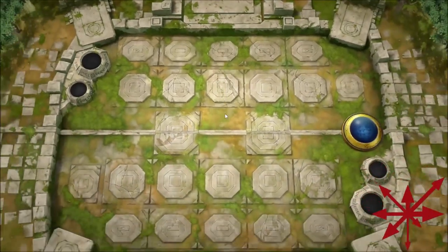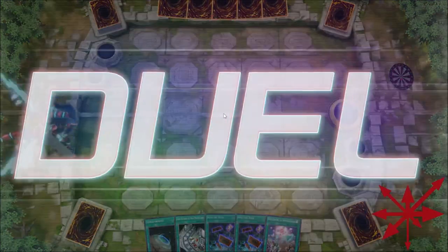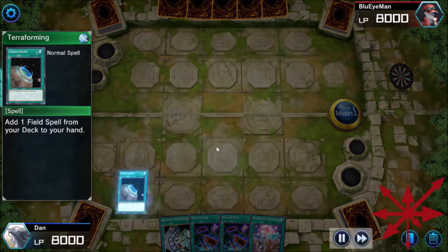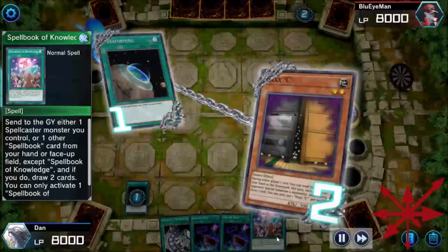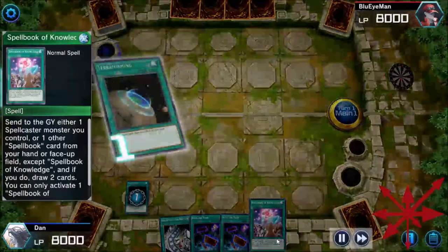This shows off more of the creative ideas where I was like, okay I don't need to do any of this but if I do I'll win more often — like instead of a 40% chance, this one was closer to 65%. Spellbook of Knowledge is way better than White Elephant's Gift because it could send Summoner Monk too. So you just increase the odds.